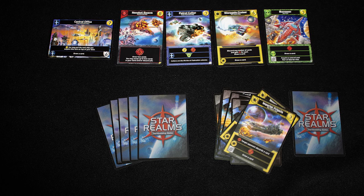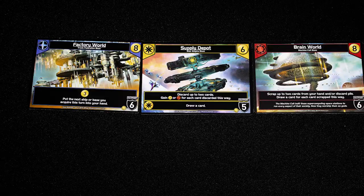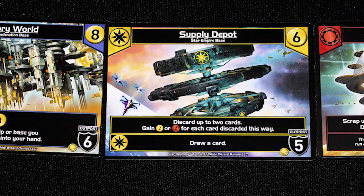Once your draw pile is empty you reshuffle it to make a new deck to draw from. In addition to the five face-up cards for purchase, there are always Explorers you can buy as well. Most cards are ships, but the horizontal ones are stations — they stay in play until they are destroyed. Ones with black shields in their bottom right also screen you from damage and your opponent has to destroy them first. Ones with white shields do not block damage but can still be destroyed.